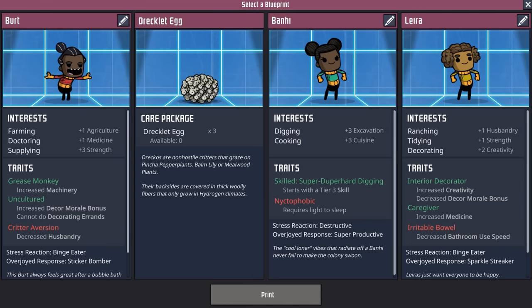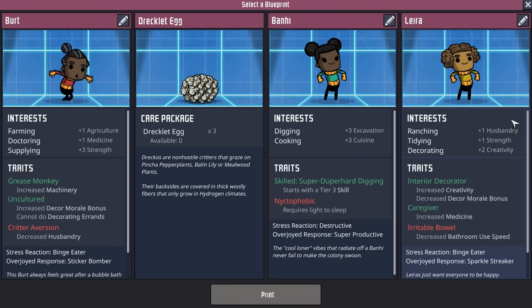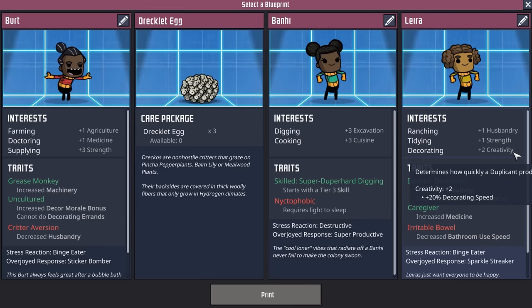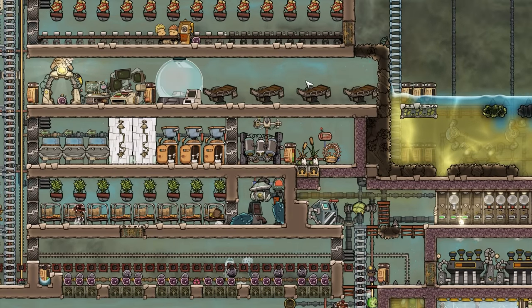I also figured it'd be great to have another set of hands before we start on the kitchen, so we're going to welcome this Lira here. We're adding another rancher because we just have so many critters, but they can also do some tidying and decorating in their off time. Their only disadvantage? A little bit of an irritable bowel. Welcome to the colony, J-Ray.